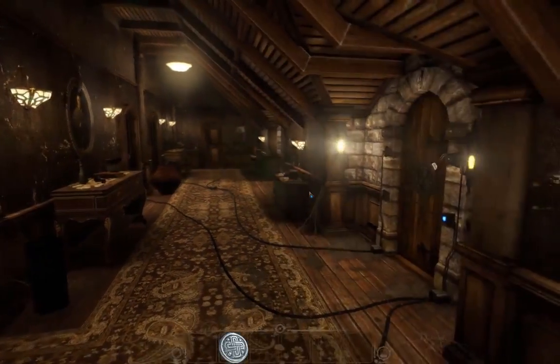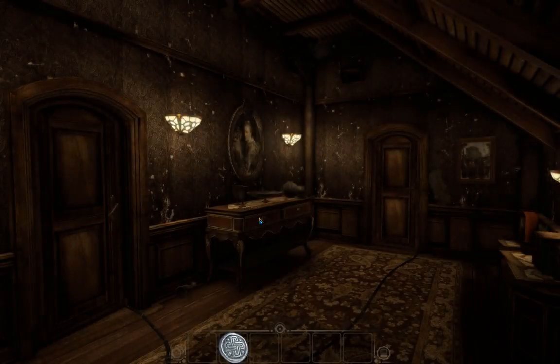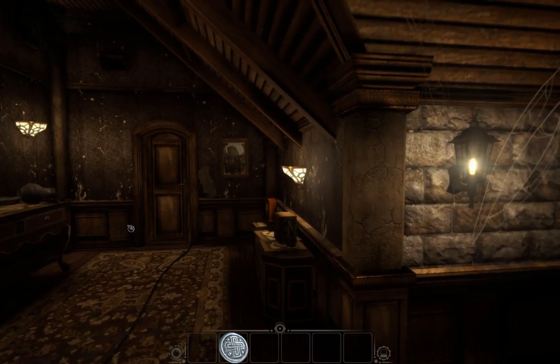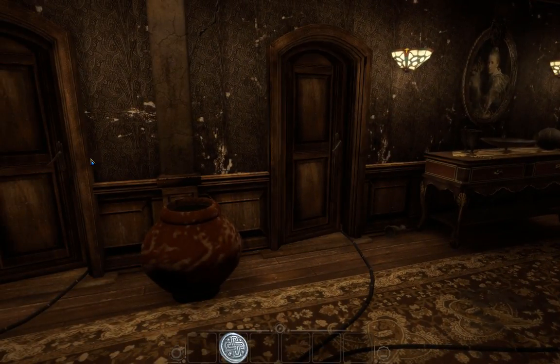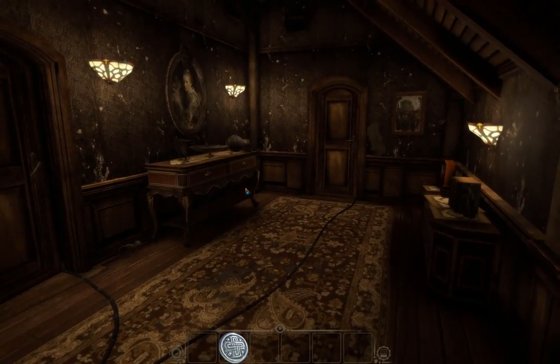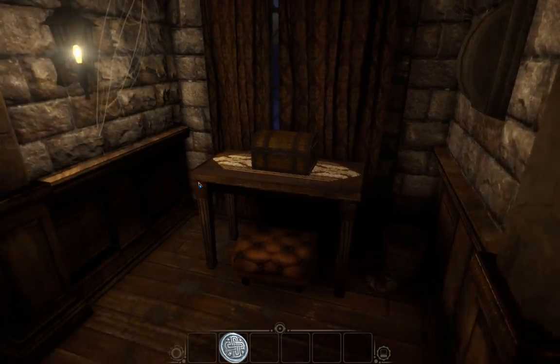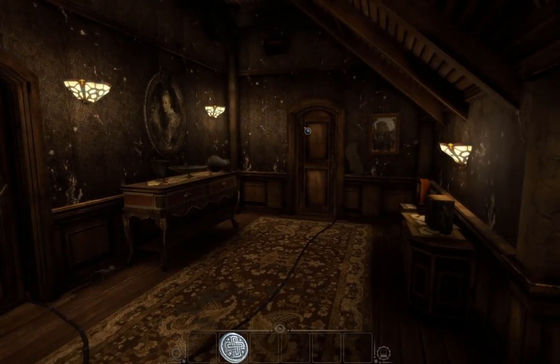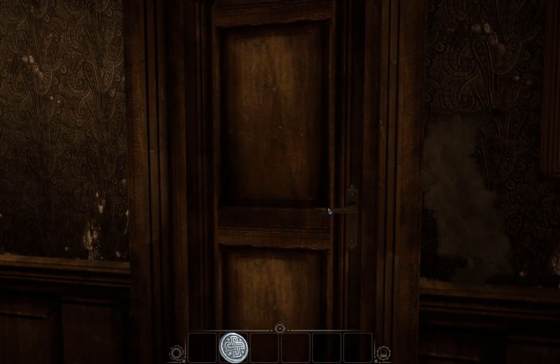That sounded like something unlocking. Okay, so we have one more room, and then we have a bunch of weird puzzles left. I think we have the music box in here and the star within a cage, and we need a lever over here. Let's look at this room — is it open? No.